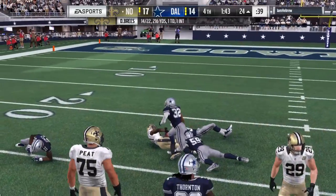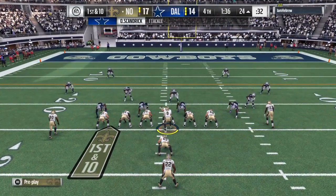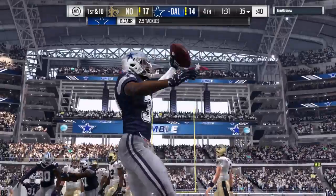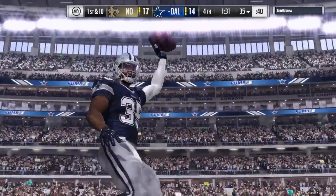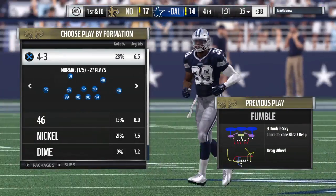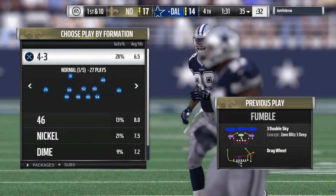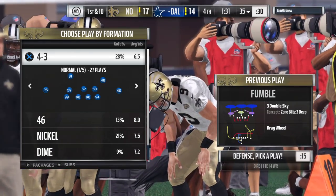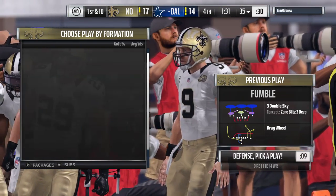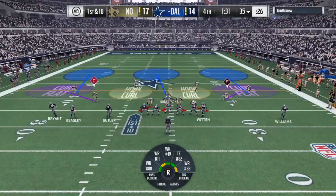Brees throws — give him 11 yards and a new set of downs. I still get a kick out of watching quarterbacks and receivers execute the pass game. Oh no — he lost the football! It's picked up by the Cowboys and they'll take over at the 35 yard line. That last Saints drive was a good mix of run and pass, keeping the defense on their toes. When the run-pass mix is working, the defense guesses wrong every time — and when they draw a bead on you, a little play action can keep them honest.